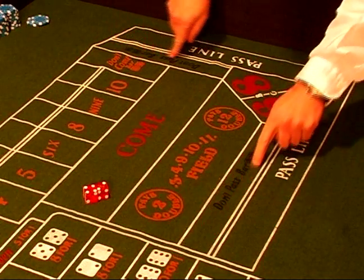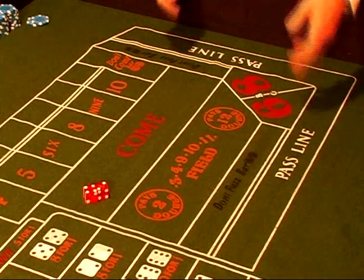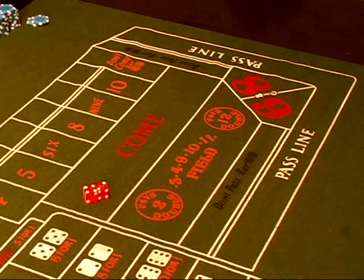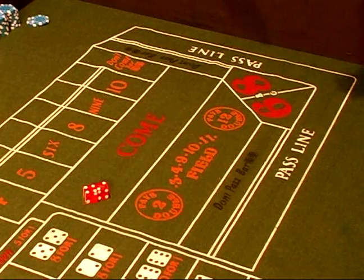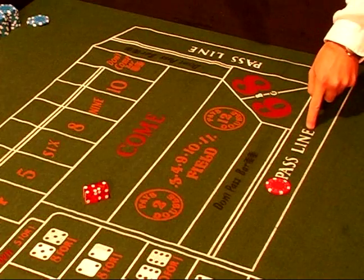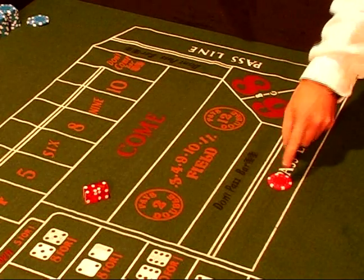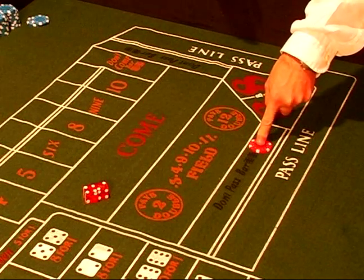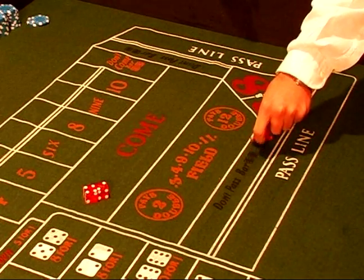The don't pass bar, which is located right beside the pass line, is just the opposite of what the pass line bet does. You recall, a 7-11 on a come out roll on a pass line wins. So therefore, a 7-11 on the don't pass on a come out roll will lose.